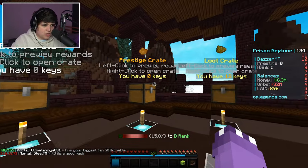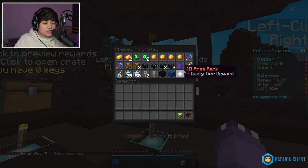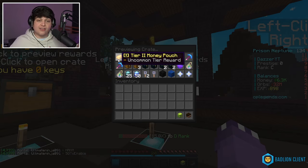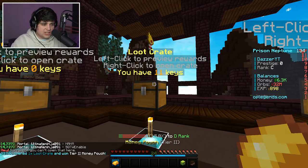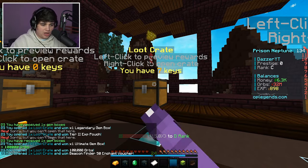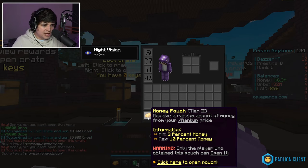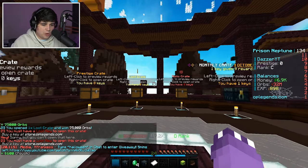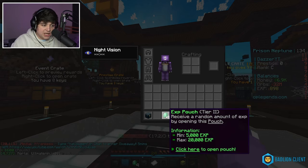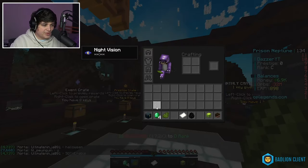We have 12 loot crate keys — we can win some cool keys, ranks, and really good stuff. Let's just spam open all of them. We got a money pouch — right-clicking opens it for $600. We got a legendary gem box, some XP vouchers, and an ultimate gem box. Opening that gave us a cell booster gem.